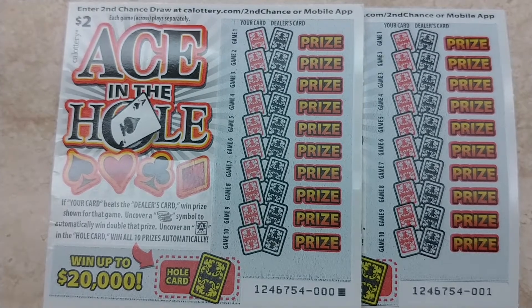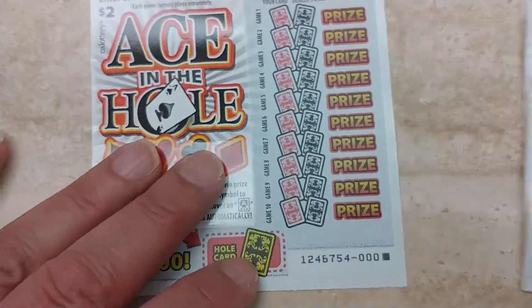Hey YouTube, NJ Scratcher here with two $2 tickets from the California Lottery. Aces in the Hole — your card beats a dealer's card, you win the prize. Get a stack of coin symbol, win the prize automatically. Get an ace in the hole card, you win all 10 prizes. Let's see what we got going on here.